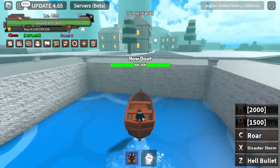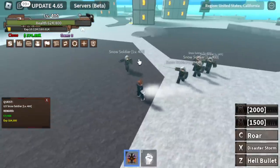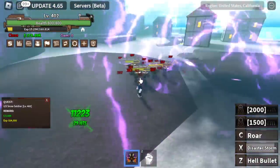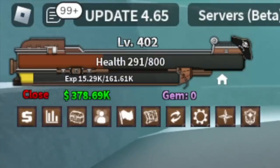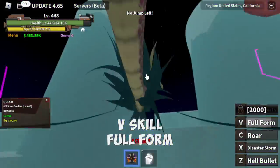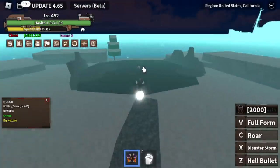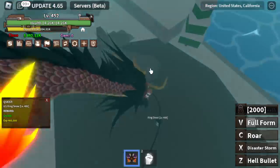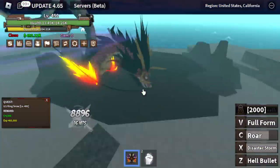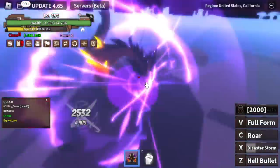Next up is the Snow Island. First target is the Snow Soldiers — you only need to defeat 5, and just 2 skills is enough. But our HP is kinda low, so be cautious. We're gonna unlock the V-Skill here — the Full Form. I'm gonna use it on the King of Snow. When they reworked the Dragonfruit, they changed the X-Skill and the B-Skill of the Full Form — that's the new change.